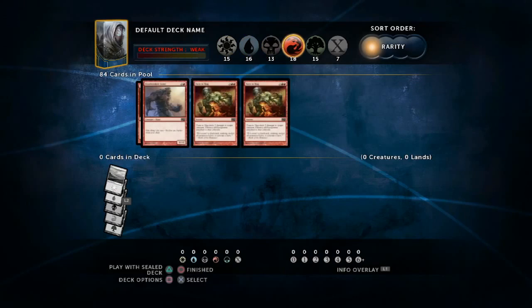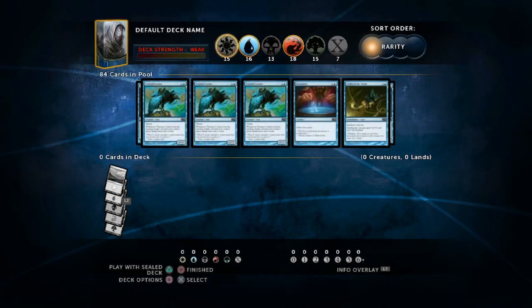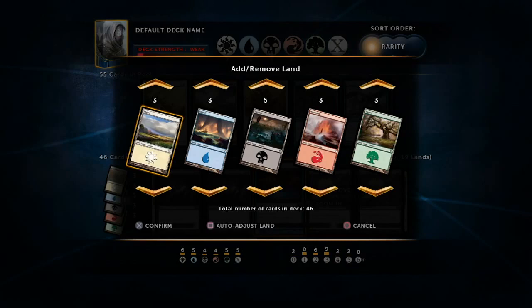You can go in as many times as you want and add and remove cards, you can change colors around — you can decide no, I don't want to play green, I want to play blue and black — and you can just rename it and build it just the way you want as many times as you want. You can also adjust the amount of land that your single player decks have. A lot of community members have been asking about that, so yes, you can adjust all the land in all the decks.